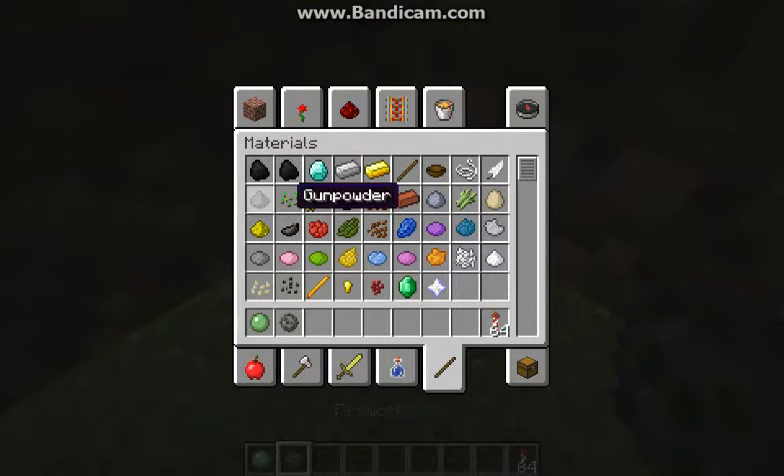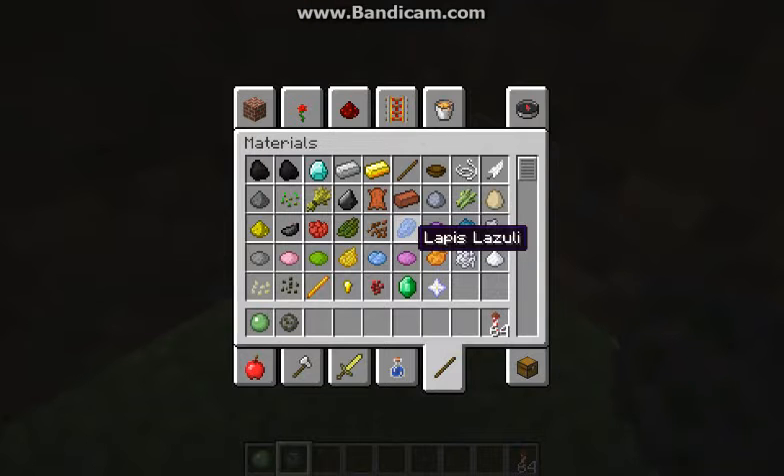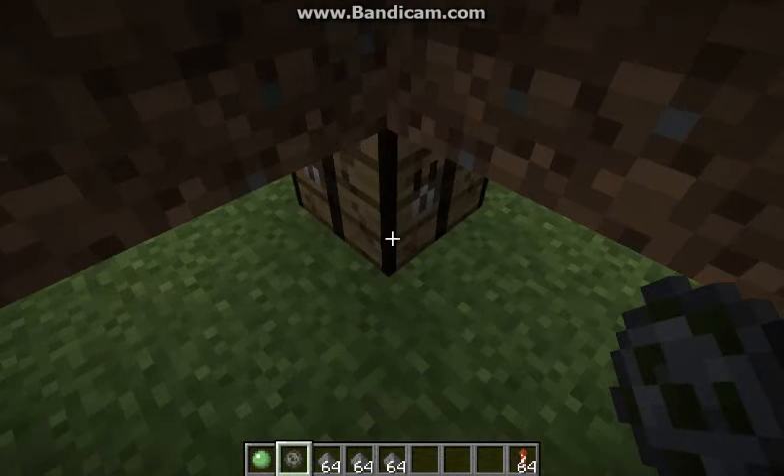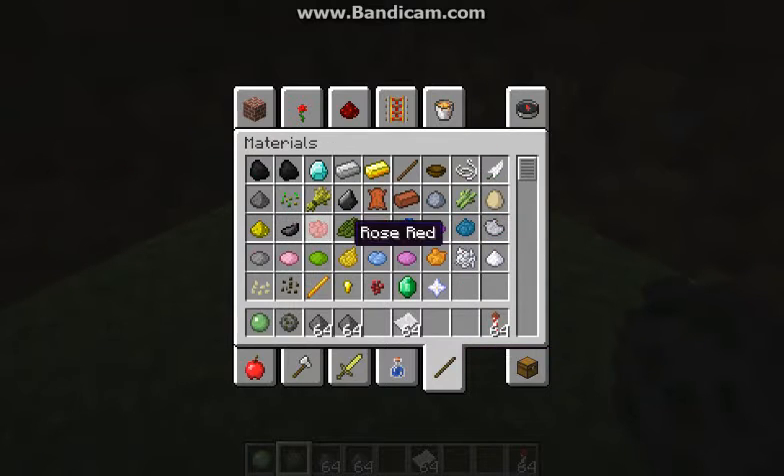Now you're gonna need gunpowder for the firework rocket. You can change the duration — however it's called — by putting different amounts of gunpowder. It only goes up to three, and you can subtract from a stack if you need to, so it explodes in a shorter duration.